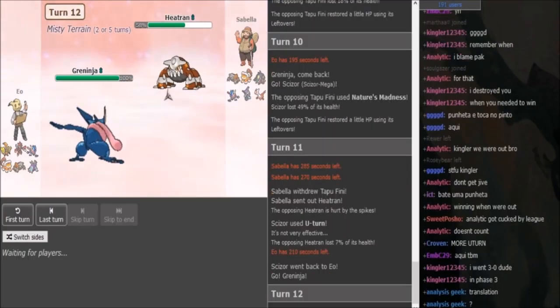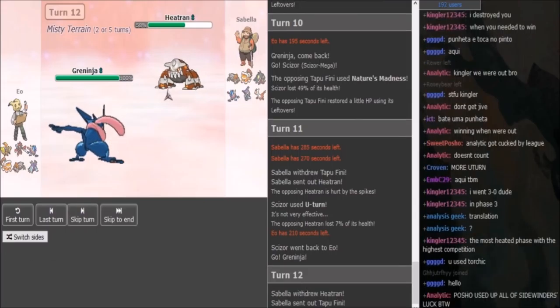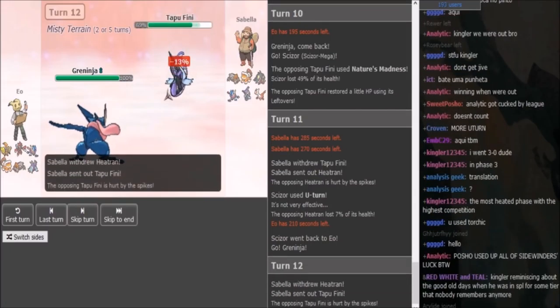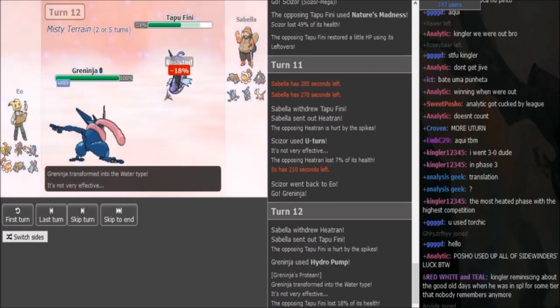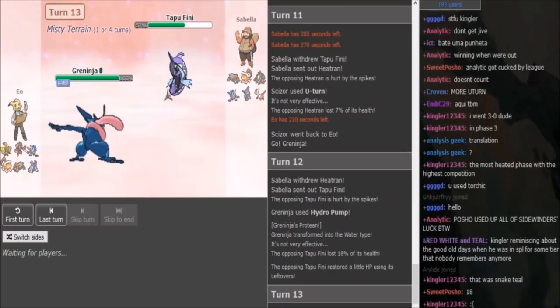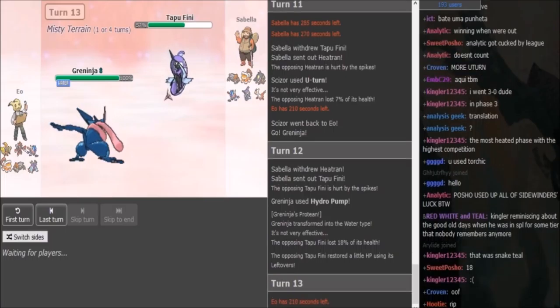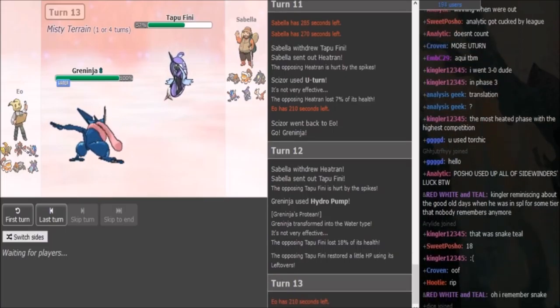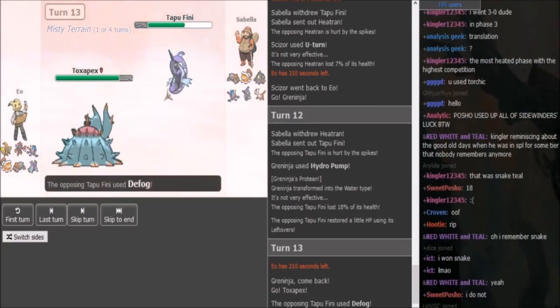Now IO can just go for Pump again, because the Fini already took Spikes and a Pump, and it's going to have to take a Spike again — it's going to get chipped. It's going to be at around half after the next move. So yeah, this is completely fine for IO. There's the Fini. We do see the Pump again, doing a nice 18%. So now Sabella definitely has to Defog. If IO has Taunt, this would be a good play to go for it. He could also go hard on the Coco here, because the Defog is really obvious on this turn. But he could also go to Pex if he doesn't want to risk going hard on the Coco on a potential Moonblast. There's the Pex. There's the Defog.